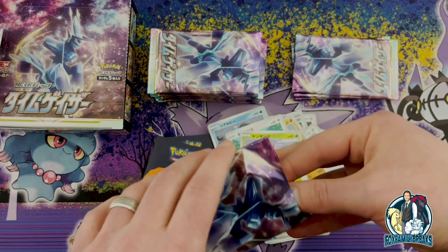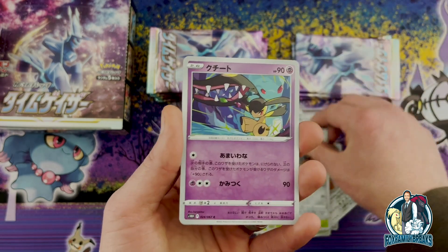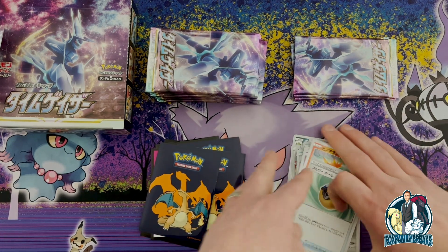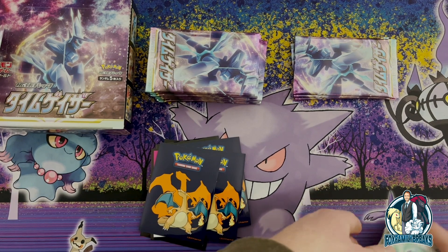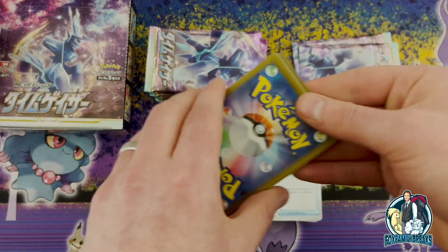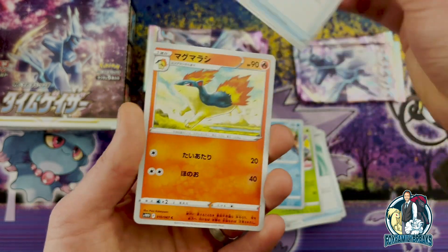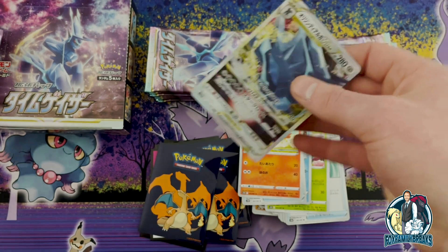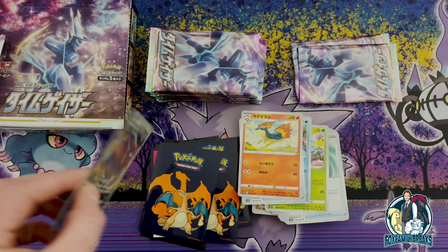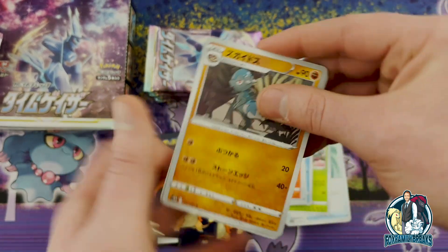Stantler V, nice. A little bummed unless this is a two-secret-rare box, which is possible. Leafeon — do you like that? If you have alt art pulling luck, please send some my way — I'm willing to pay for it. All right, V Star from Dialga — we are hitting the V Stars from both Origins pretty consistently.